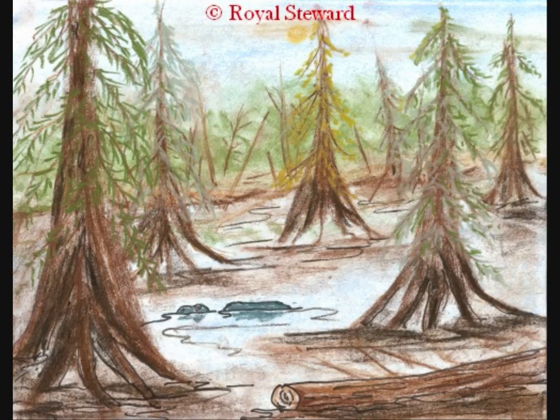Swamp tiles can only be visited if you have swamp boots. The other alternative is to have an engineer build a bridge. There are many occupations that can get resources from the swamps. One more disadvantage about the swamps is you move just as slowly as you do in the mountains. And animals can't travel here at all.